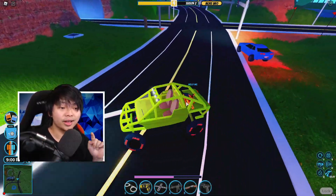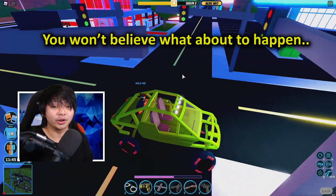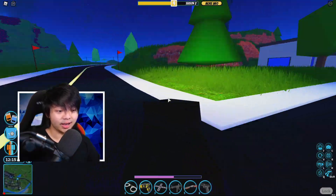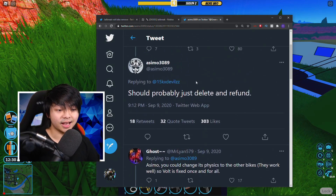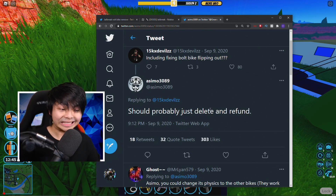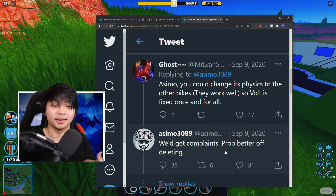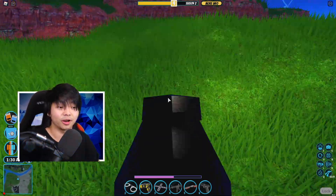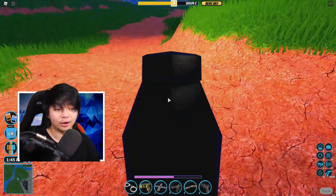However, there's one vehicle that asimo is tempting to delete — the Volt Bike. The Volt Bike is probably one of the fastest vehicles in the game right now. You can do a little glitch to go really, really fast in the game. Asimo actually tweeted this out, saying he should probably delete and refund it. The reason people don't like the Volt Bike is because if you're playing as a cop, there's literally no way to arrest a criminal if they're running that fast.